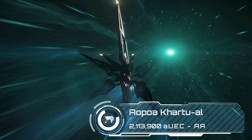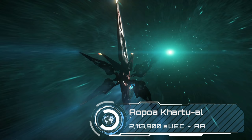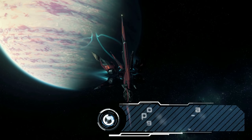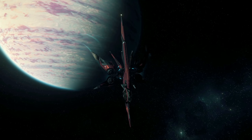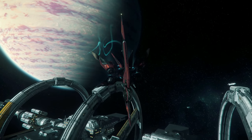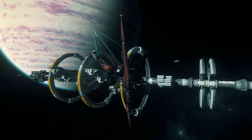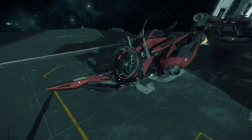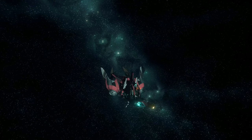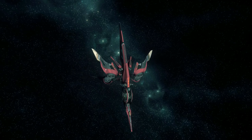And now for something completely different — the Khartu-al is a Xi'an inspired fighter and possibly one of the weirdest ships in the SC universe. It's got a series of manoeuvrable thrusters rather than big engines which give it a really iconic flight model. It's also a competitor for the coolest landing gear animation in the verse — I really like its folded-up insectoid look and how it unfurls into its main flight state.